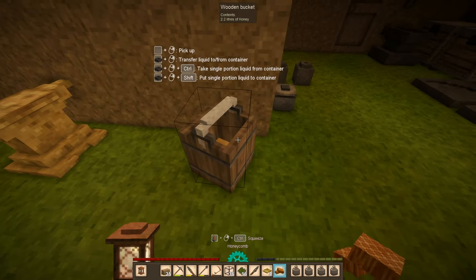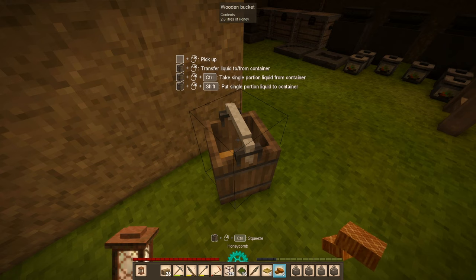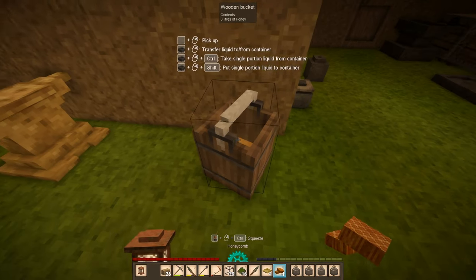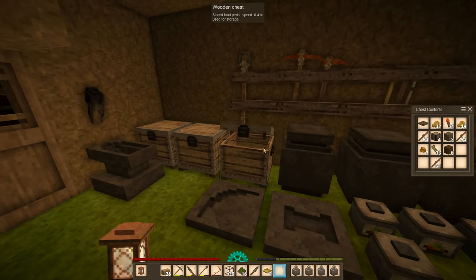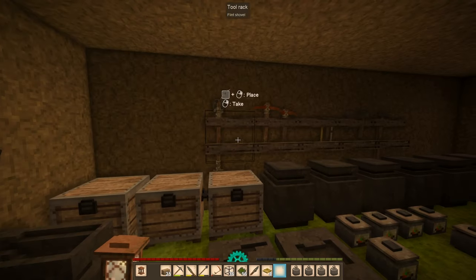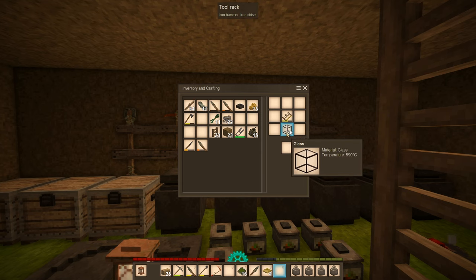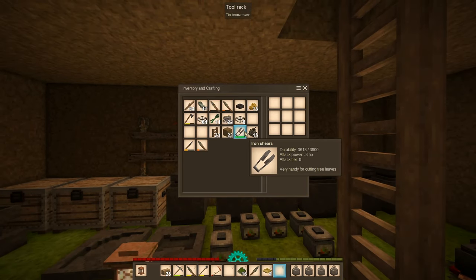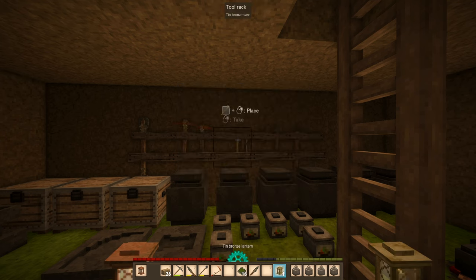We're gonna have to cut the glass in half so we can get the slabs for the lanterns. I need to spread out the tin bronze lanterns just a little bit. I was looking for the saw — and it's right here. I'm just gonna cut all of these. We're just gonna make four of these for now. There we go — four lanterns, let's put them somewhere.